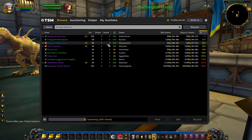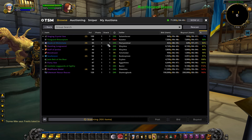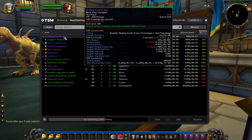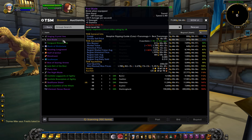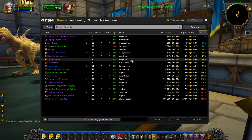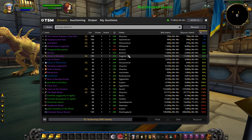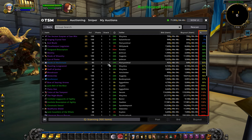This realm is a more low pop realm, so all the items are probably not posted up on the auction house. But if you're playing on a medium pop or high pop realm, pretty much all of the items should be posted. When the group is scanning, it's going to scan all of the items in the specific group you have selected and bring them all up. The main thing we want to pay attention to is the percent on the side here.